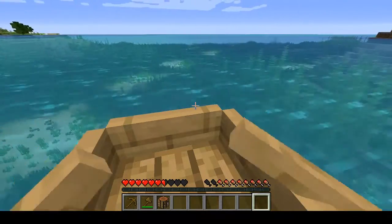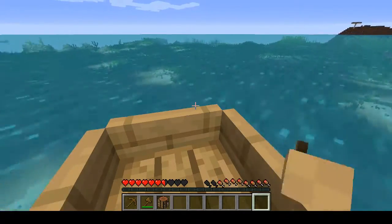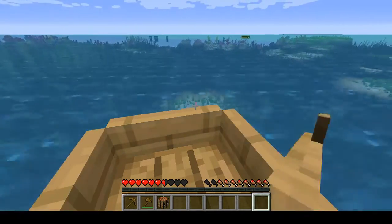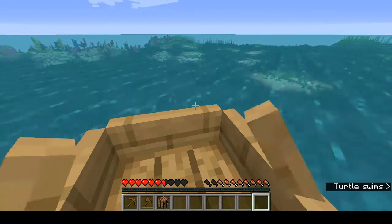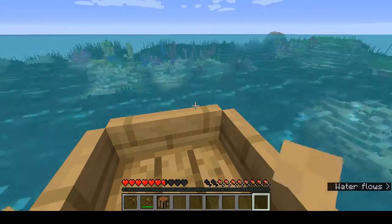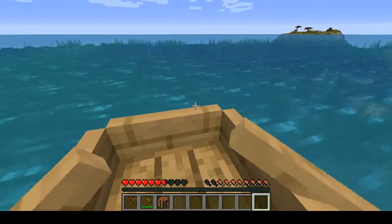Drowned can spawn in the water, but not in a shipwreck. This would be like the perfect place to have a shipwreck. This would be cool if this is like a shipwreck cove. There's a turtle — that's awesome. Why can't I find a shipwreck right here? That's okay though, because I can build my own shipwreck right there in the middle of that bay.